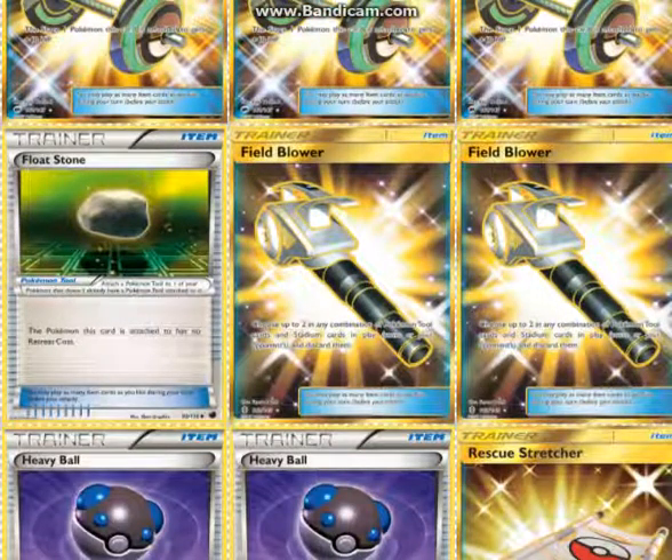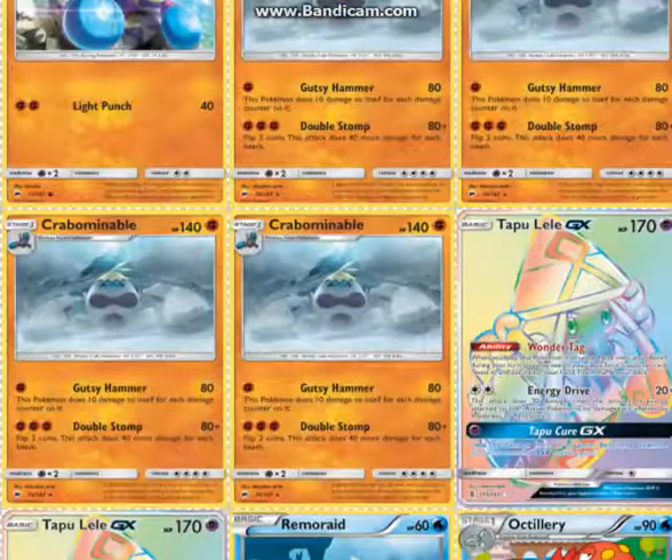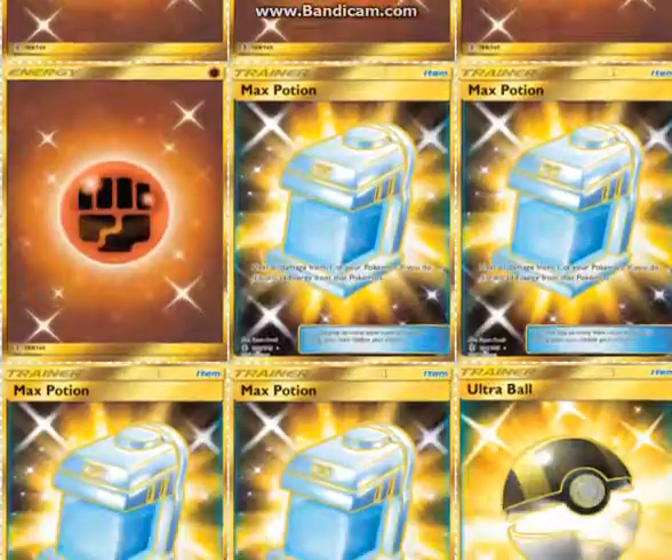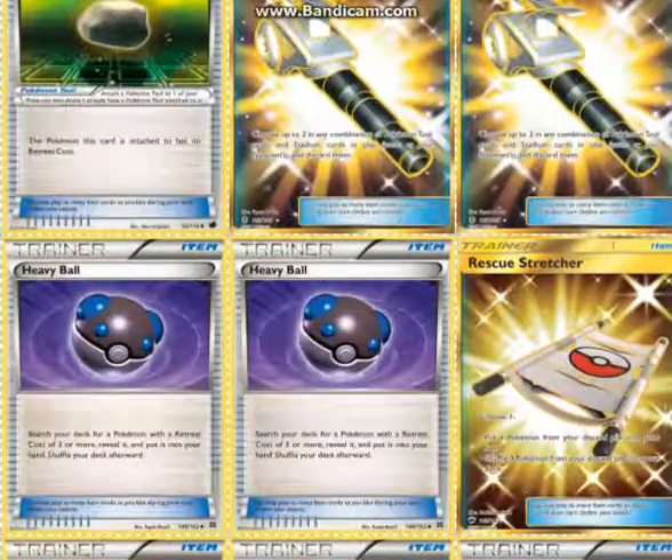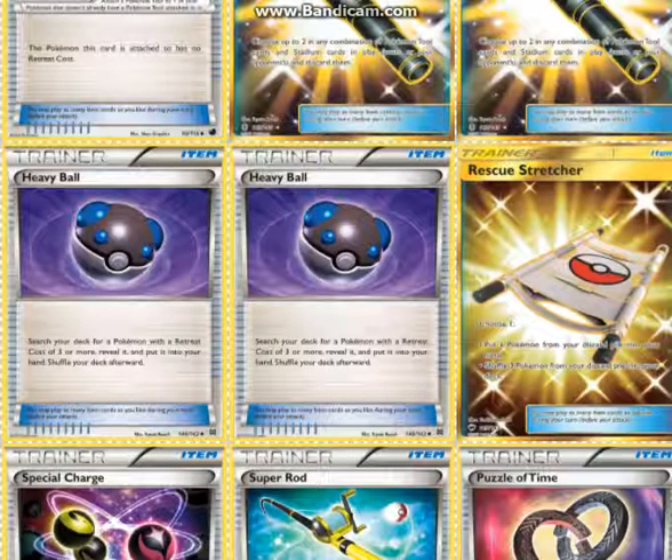One Float Stone, mainly for Octillery. Crabominable will actually have a four retreat cost, but they can attack for one energy so it doesn't really matter if they get Guzma'd or Lysandre'd. Two Field Blower, because Field Blower is a great card. Two Heavy Ball — I thought about cutting to one but two Heavy Ball is good because they can search out your Crabominables. Bridgette and Brooklet Hill can search out your Remoraid and Crabrawlers, and Ultra Ball can search out whatever.